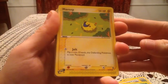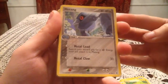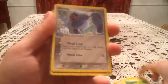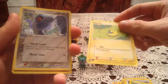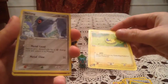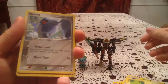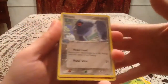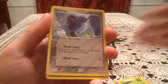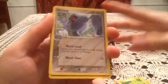Got a Mareep common from EX Dragon. A Tangela from Hidden Legends. It is so hard to find stuff for the EX Dragon set, because there are Dragon-type EXs now and Dragon Frontiers comes up more often than not when I'm searching for EX Dragon. It's just a rare set anyway, so fun times looking for a pack of that for my big opening.